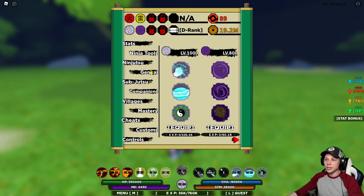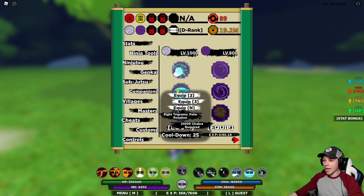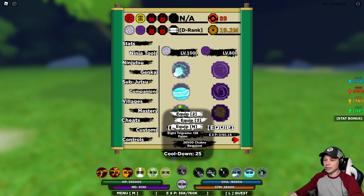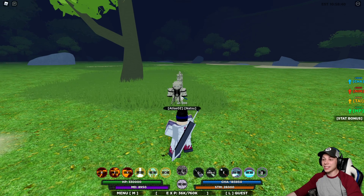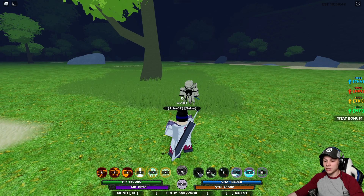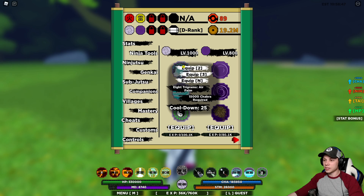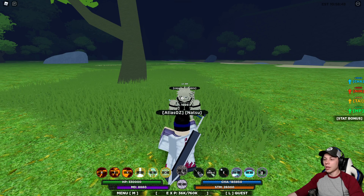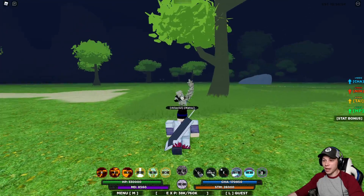Let's look at these moves real quick — Genkai. We have 8 Trigrams Air Palms, 8 Trigrams Palm Rotation, and 8 Trigrams 128 Palms. As you all can see, I have this freaking maxed out. So let's see what kind of damage this does. This is the Air Palms — 8 Trigrams Air Palms. That is a nice little pushback move.